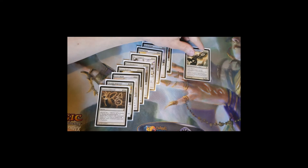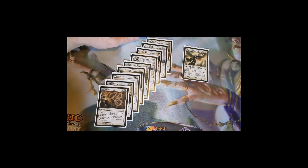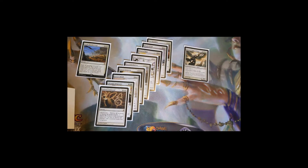Once you have Avacyn in play, firing off any of these wraths will instantly wipe everybody's board but your own unless they have instant-speed removal for Avacyn — so it ends up being a very one-sided board wipe. Then we have two more situational wraths. Settle the Wreckage exiles all attacking creatures a target player controls, then they get that many basic lands from their library into play.